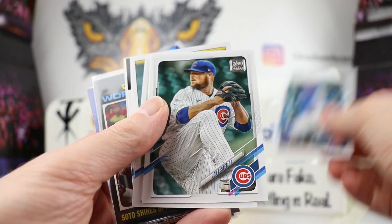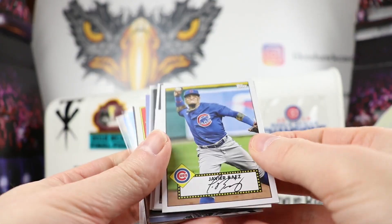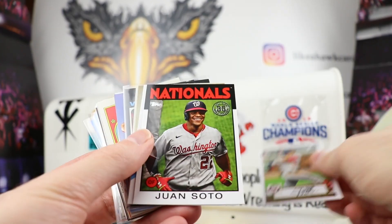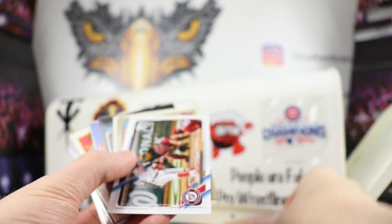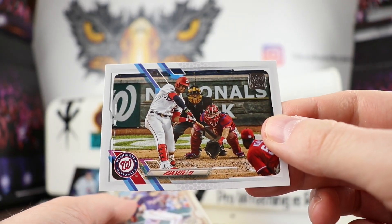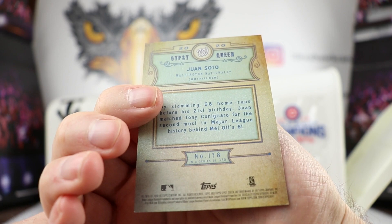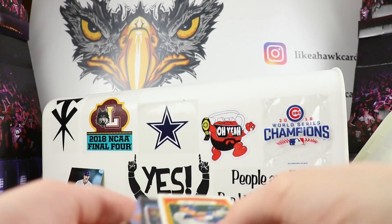Thank you Russ. We got Tyler Chatwood, so this is going to be base from this year - Wilson Contreras, Jon Lester, Baez. We got a Javi Baez insert from there. We got a nice Juan Soto - very cool - and the '85 Soto which I did not have, very nice. Thank you Russ. We got a nice Juan Soto base card, got Gypsy Queen Juan Soto - I do not have this one, this is from 2020. Thank you, appreciate that Russ.